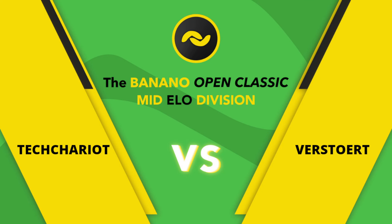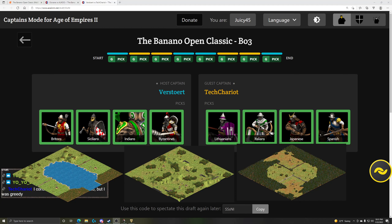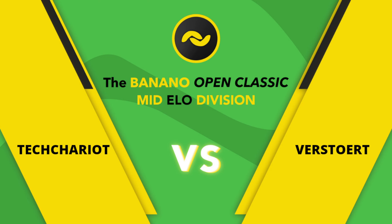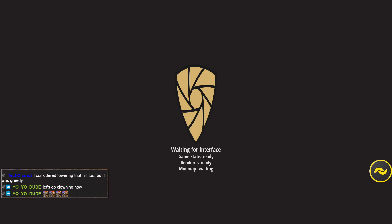GGs — Arena Clowns, onto Arena! That's what we all came here to see. Loading up the civ draft — the map draft is on screen as well. Japanese getting the loss, going to Tech's home map, which is going to be Jungle — Monkey Arena. Every time, never fails.